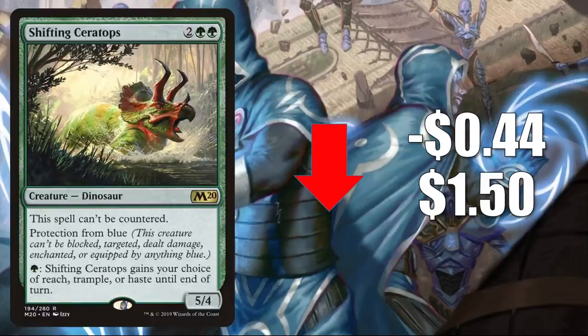Number nine is Shifting Ceratops, down 44 cents to $1.50. I'm sure this will continue to see Standard sideboard play this season, and it's going to continue to see Pioneer, even Legacy play. However, there were three copies in the 2020 Challenger deck Flash of Ferocity, which is why the card is soft.